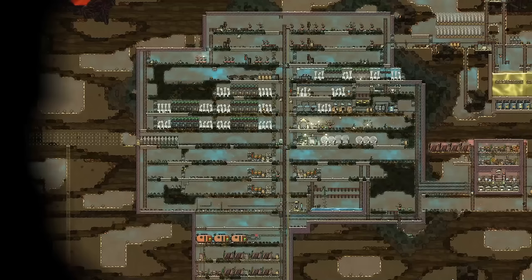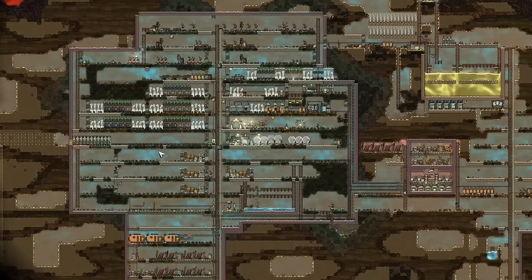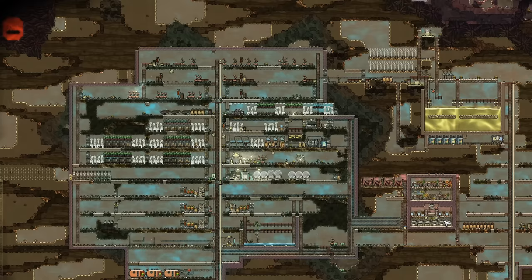We're back with a quick tutorial on Oxygen Not Included. This tutorial is all about getting from the early game to mid game. Early game I would define as: you've got a stable food source, you've got an electrolyzer up, maybe not one quite as gigantic as this, and you've got a water source to feed that electrolyzer. So you've got sustainable oxygen and pretty sustainable food, and you could coast along like this quite happily for several hundred cycles.